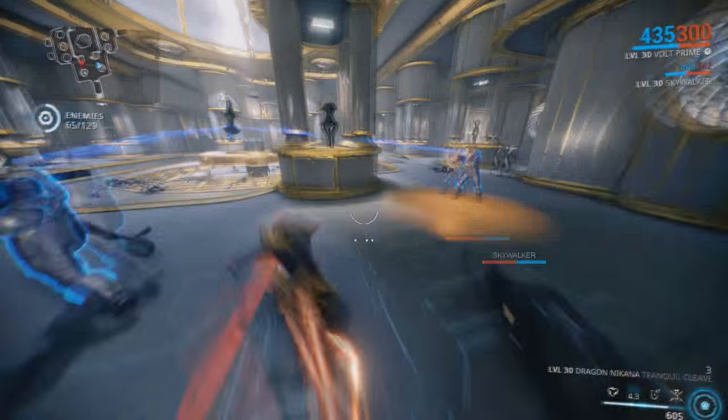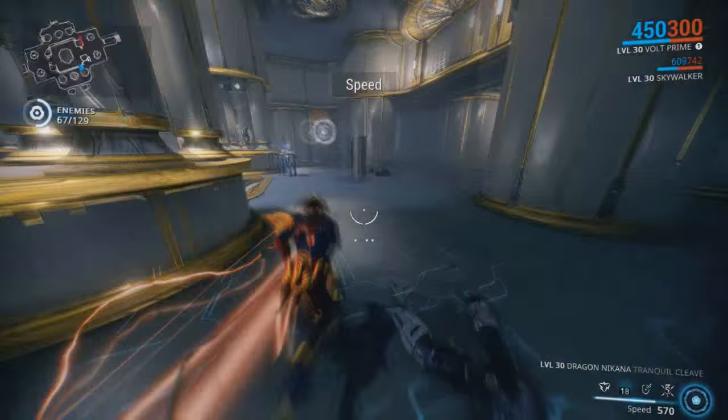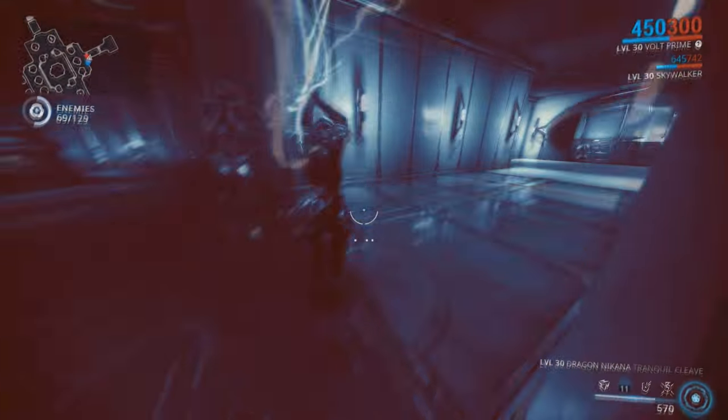Now that we've talked about the mods, color scheme, and such, let's get into the gameplay. I really love how this turned out. As you can see the red changed with the different lighting here. I picked the Void because I could get the little death orbs and continually have energy so I can run through the place and just annihilate it.